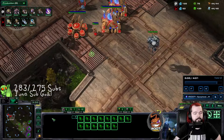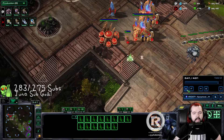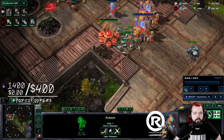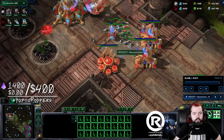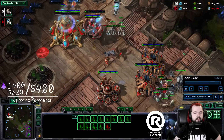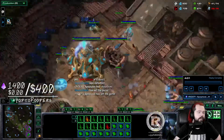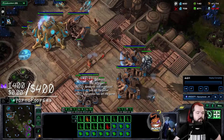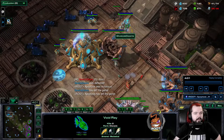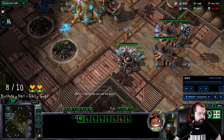Ling speed finishes right around 3:30 and as you can see, the gap is way too wide — the lings just run in and get a full surround. Make sure you kill the probe and then kill the pylon. It's GG — game's over. Doesn't matter that he has a void ray. We kill a whole bunch of probes. One void ray cannot kill all of these lings fast enough.